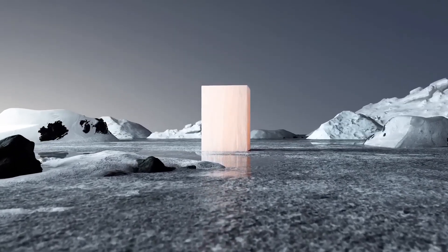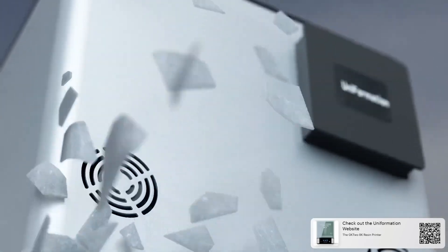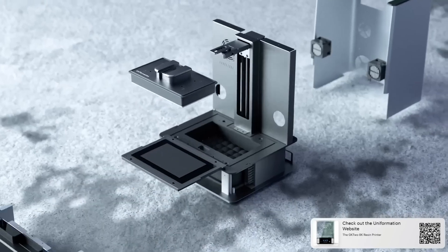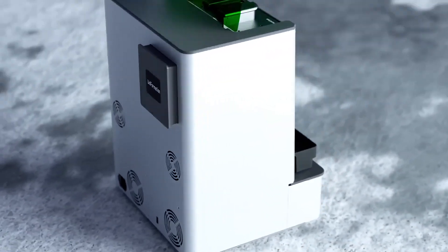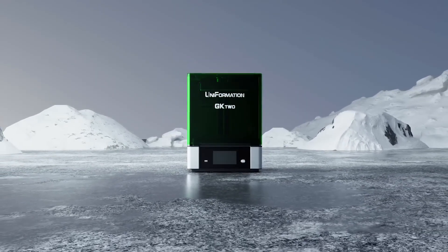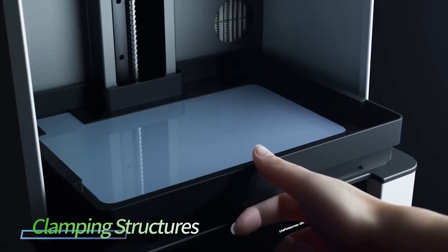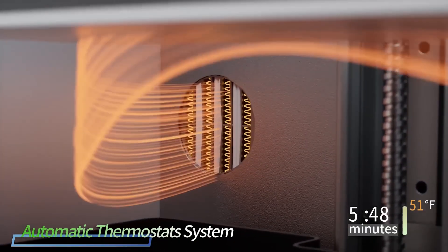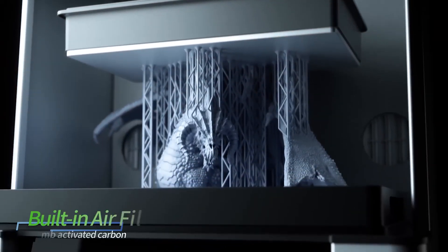This is the Uniformation GK2 8K resin printer. This is a revolutionary printer that boasts a large build plate, heated back reservoir, and technologically advanced build plate. Its durable design with the flip top lid makes this the perfect addition to your workshop. This Black Friday, you can get $140 off the price of this printer. And if you choose to buy this as a package with the wash station and curing station, you can get $230 off. This offer is available right now — see video description for details.